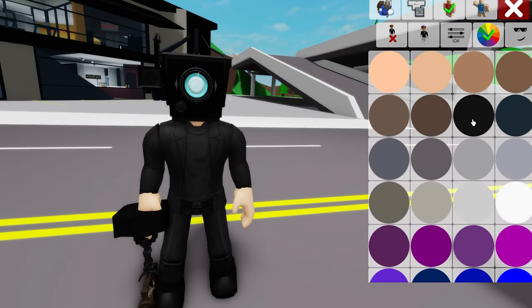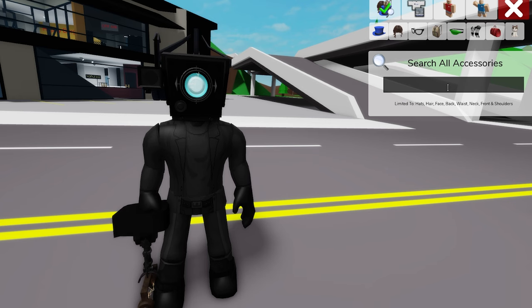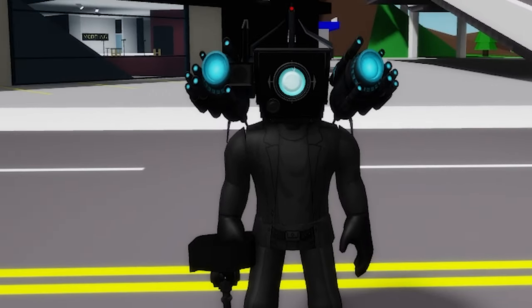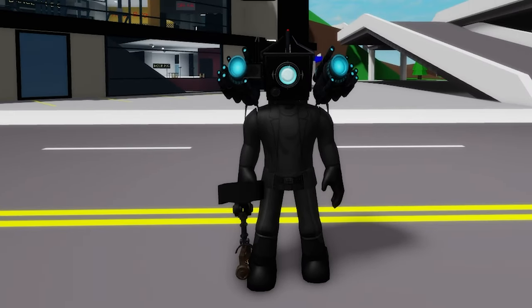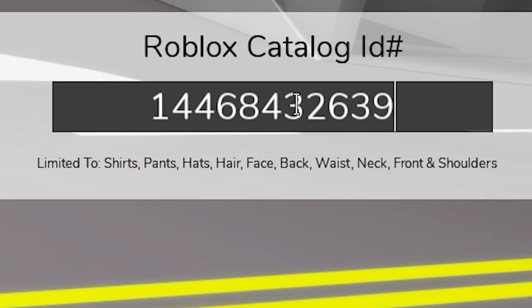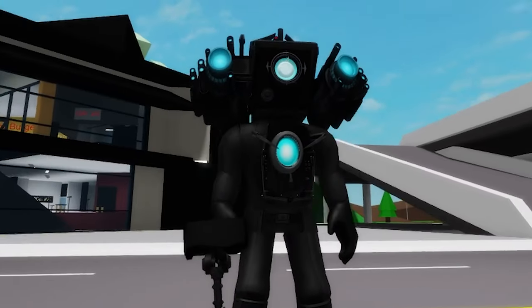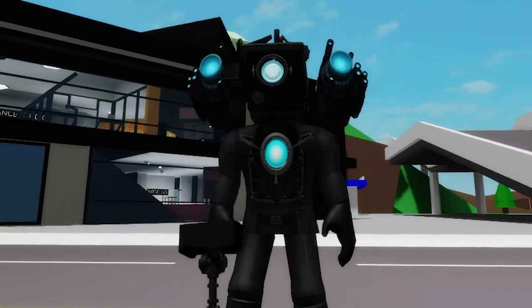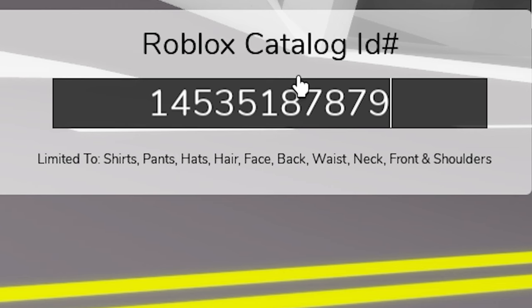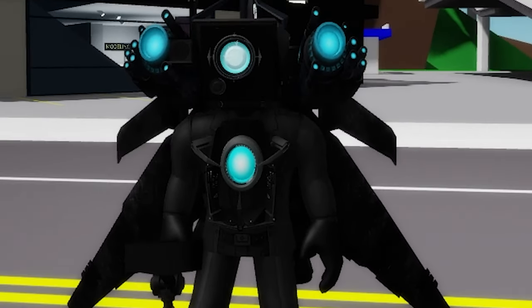Next, let's open the color section and adjust our skin tone to black. When done, we can open the accessories area and look for some tilted Cyber Neon shoulder cannons — pick the first ones. We still have to write ID code 1446-843-2639 to place this reworked plasma core on our figure's front area, and then let's also use ID code 1453-518-7879 to get these reworked and upgraded wings for our Titan's back.